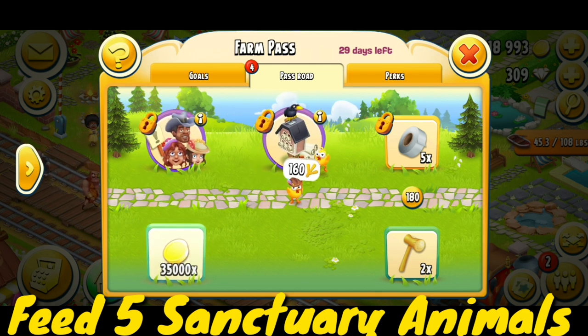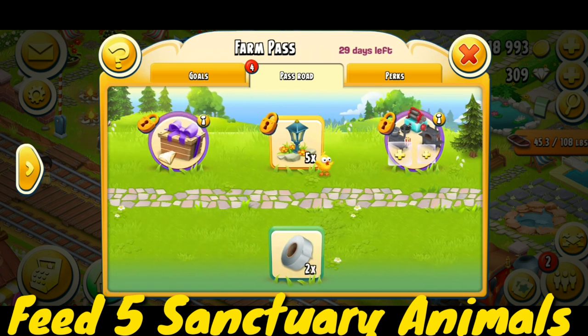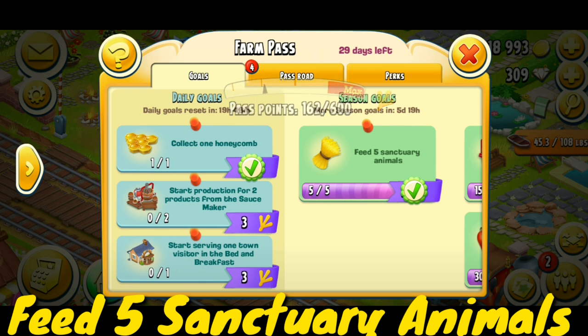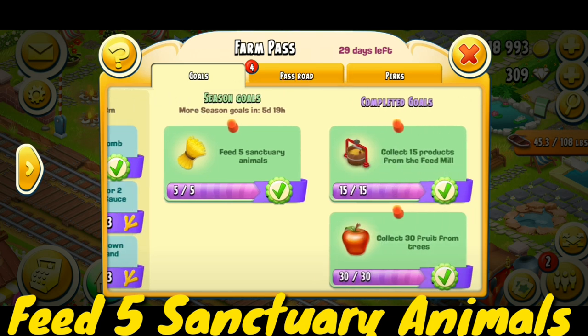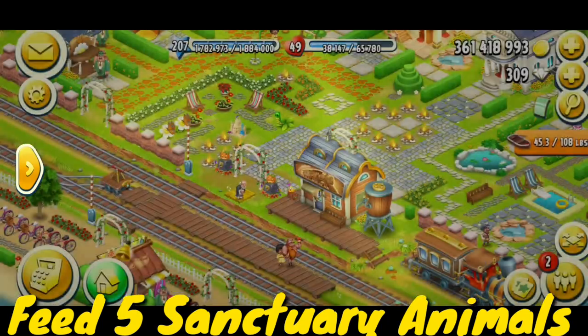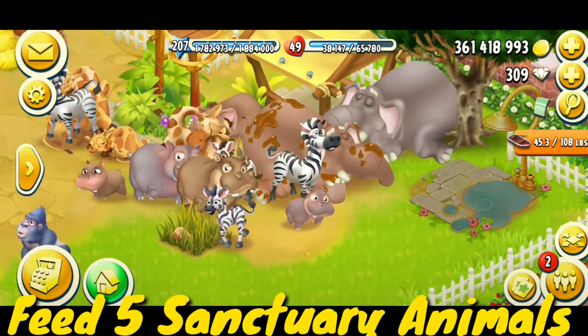I have 162 points right now, and you guys can see the farm pass points have been added. I have completed the feed five sanctuary animals task — that's cool. I will feed the remaining animals as well; I have so much feed in my pond.